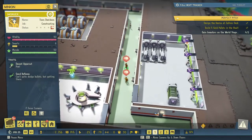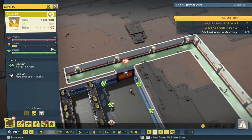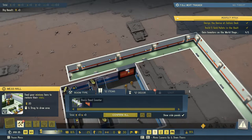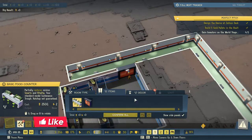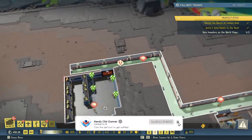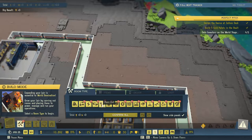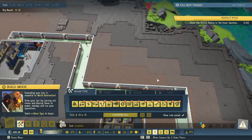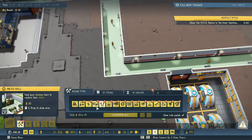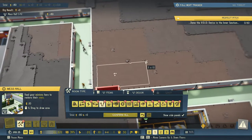They are running out of smarts. Smarts is restored from the food right? Restore smarts and vitality here — so we might need more of that. Task complete! Demo the void device in the inner sanctum — okay we will do that but first let's do something.